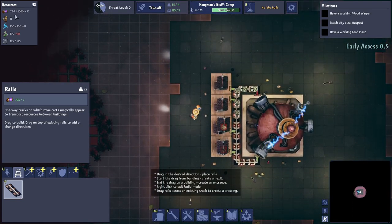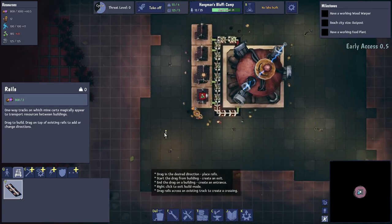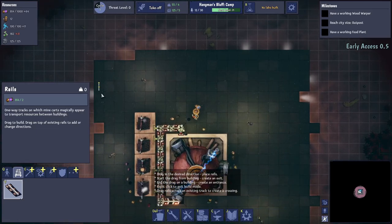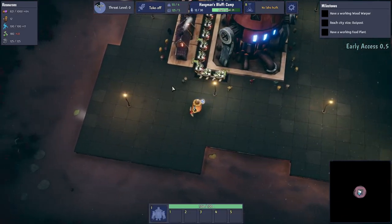As you can see up here there's a threat level, some resources, flux, people, power, food, and engine fuel. This is the platform we're going to take with us — anything built on this platform can come along. We can expand it too, but first I think we want to get some food straight down.